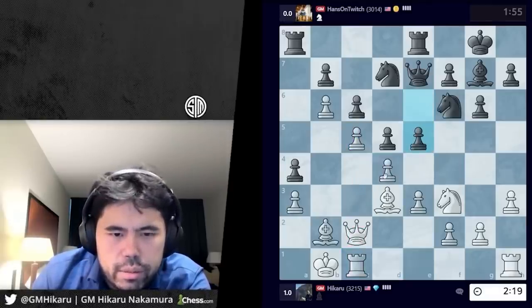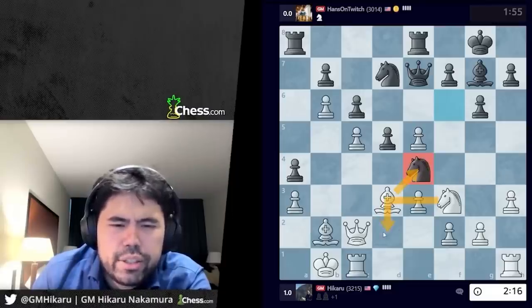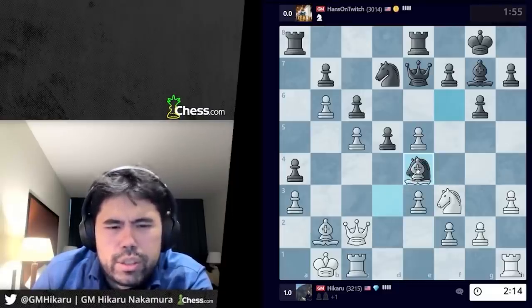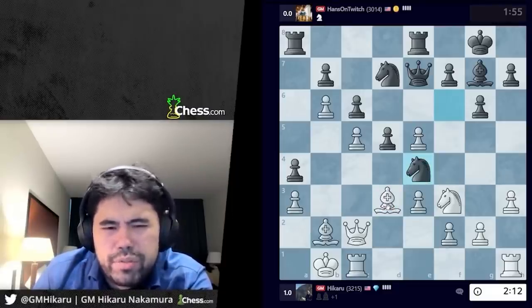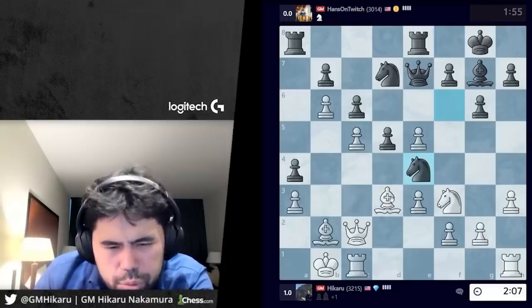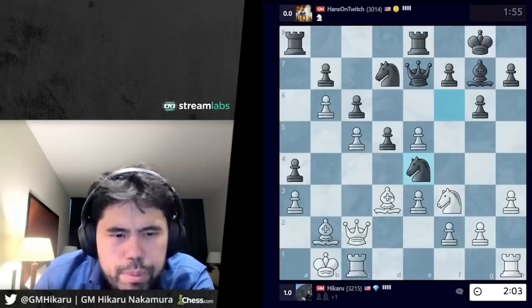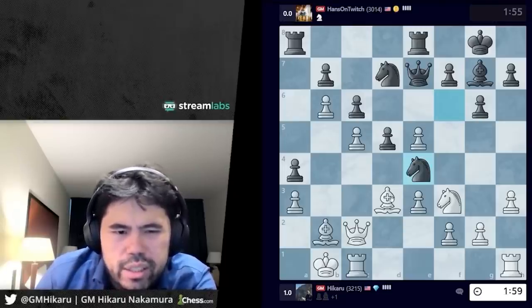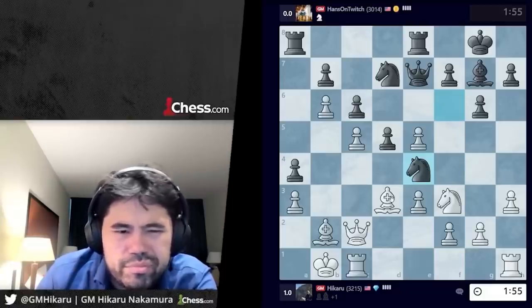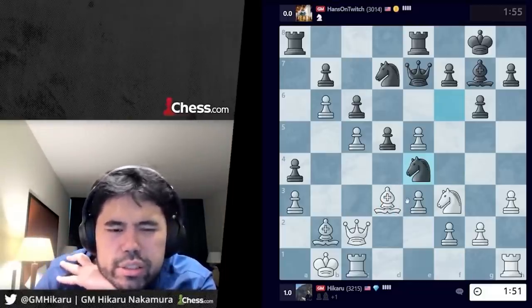Wait, is that not a blunder? I take, he goes g4. I can obviously take here — I thought I could just take and play knight d2, but he does bishop e5 which I kind of miscalculated a little bit. I do have bishop d4... wait a second. I should be better here if I play this precisely, but being precise here is not going to be easy. And if I take, take, g4... yeah, I definitely made a mistake here, this is not as clean as it should be.